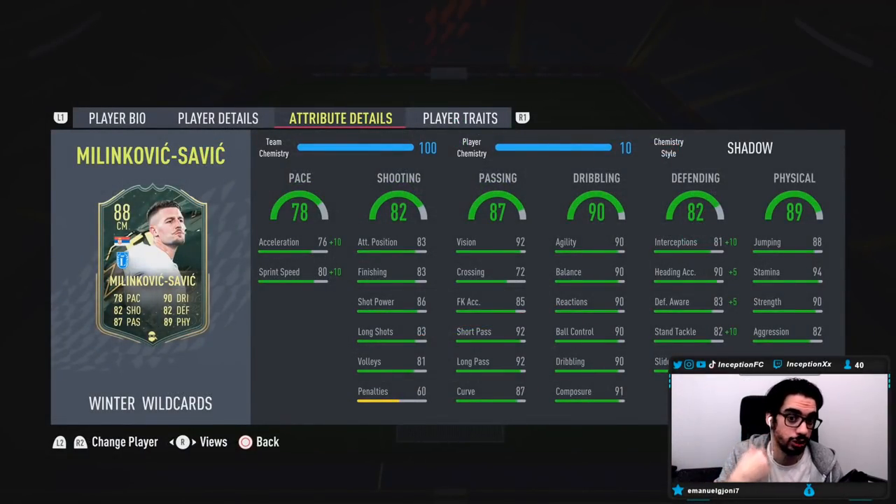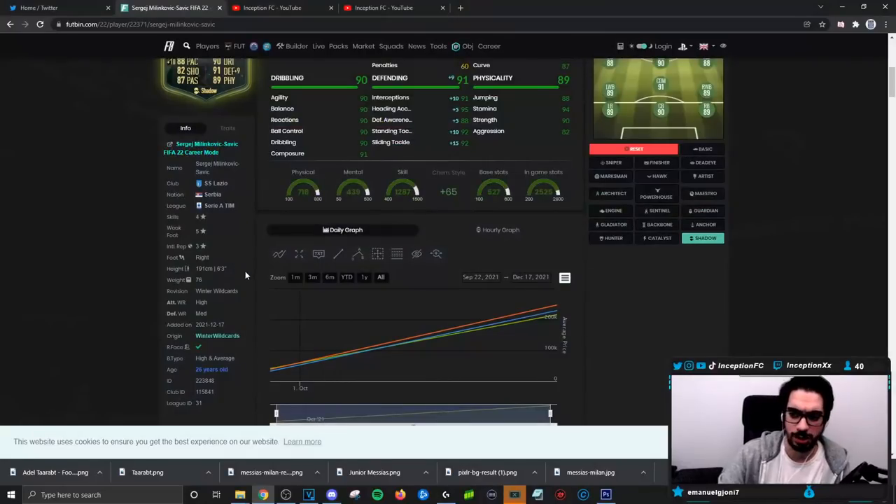Base card stats for shooting for a midfielder set up really nicely at 83, 83, 86 for shot power, with a 5-star weak foot and 91 composure. His base passing stats are set up really nicely as well — 92 for both short and long passing, while giving him vision and curve too. His dribbling is also in the 90s, which is crazy — absolutely wild for someone that's going to mostly play in the midfield. For physical stats, he has 90 strength, 82 aggression, 94 stamina, and 88 jumping.